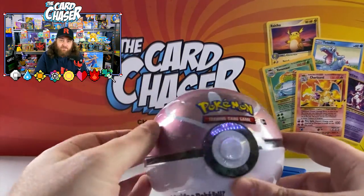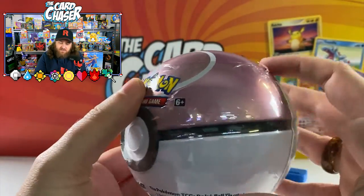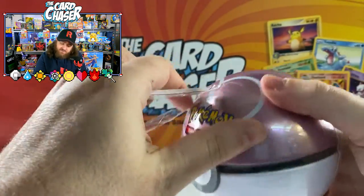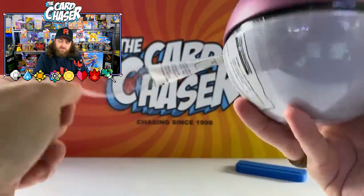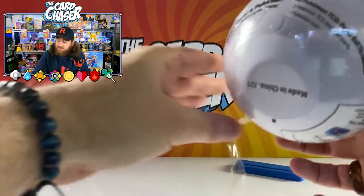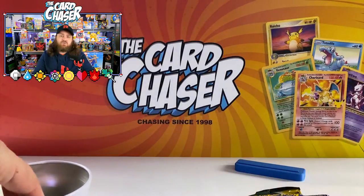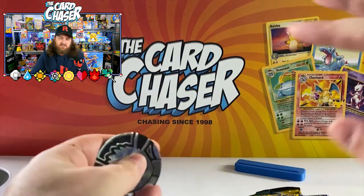First of all, we have the Pokemon love tin that not long came out. Let's open this up and see what booster packs are inside, and then I'll show you a graded card and a few more graded cards. Remember, if you like this kind of video and want to see my personal collection, I got more cards floating around — I just can't find all my graded cards. There are some I'm actually missing, like an old-school Gengar one from Delta Species or something like that. It's so good.